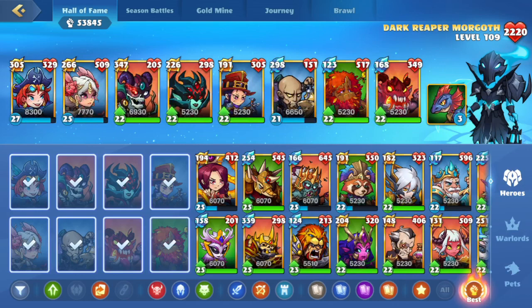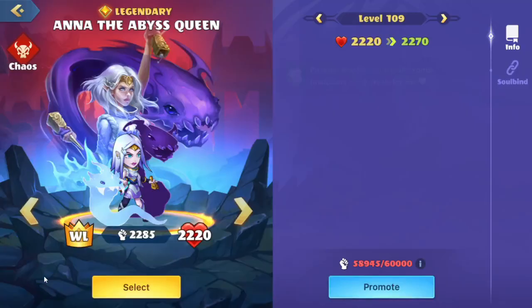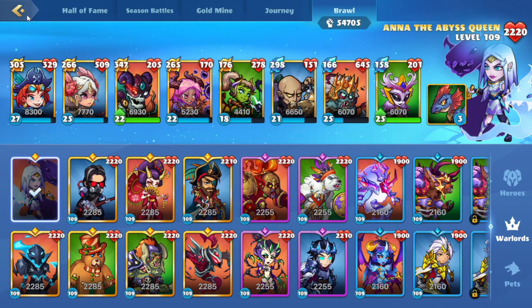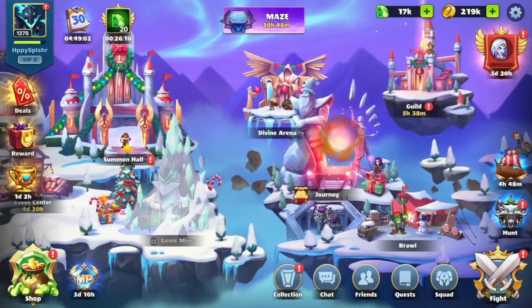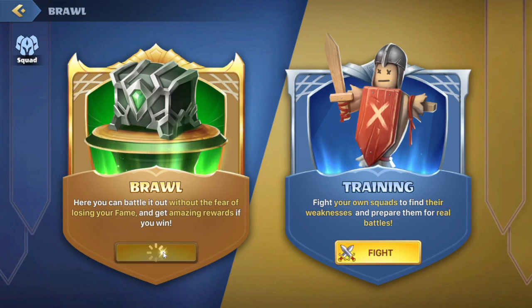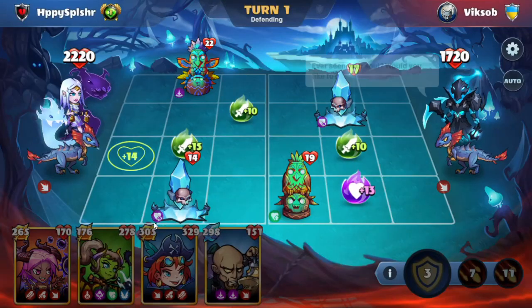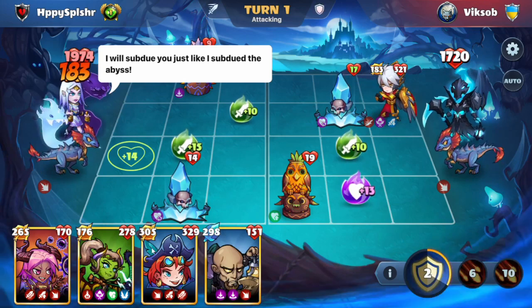This brings us over to the squad. I'm going to switch over to our brawl and then use the Warlord skin here, which is the Ana of the Abyss Queen. Hopefully we can get some quick wins this way. We're going over to brawl because usually the squads we're facing are much easier than both the season and the league battles. As you can see, the health of the Warlord is a little lower.